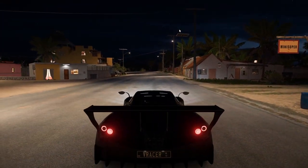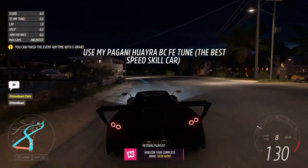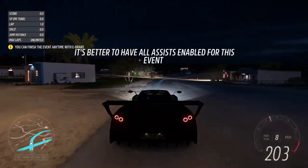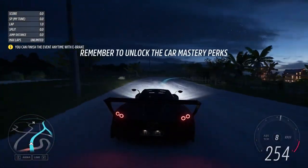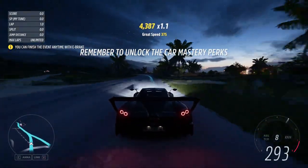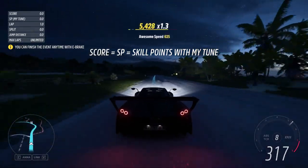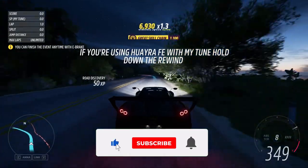Once you start the event, all you need to do on Xbox is put a rubber band or something to hold the throttle, or on PC just put some weight on the throttle key so your car can constantly accelerate. Also, since you are in manual, you should put your vehicle in the last gear — as soon as you start the race, put it in eighth gear and just leave it like that.